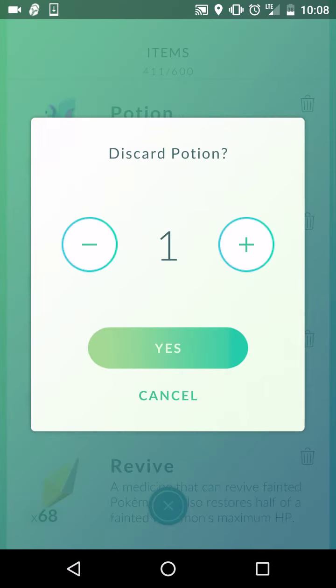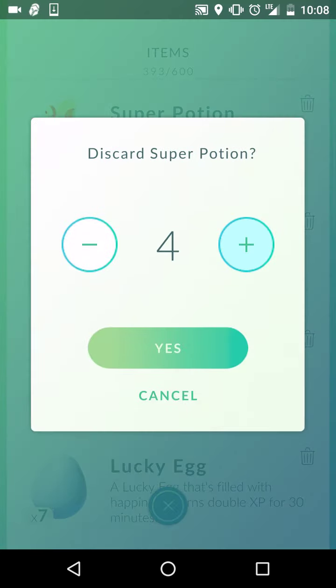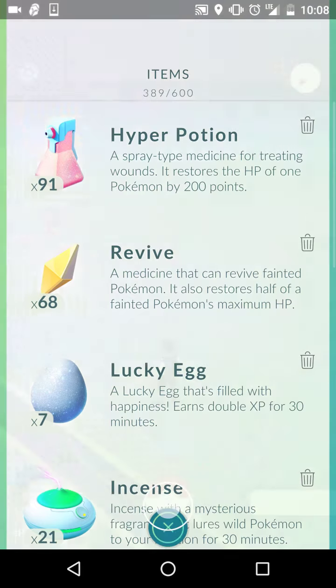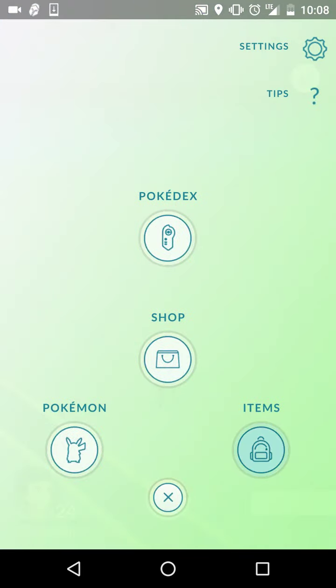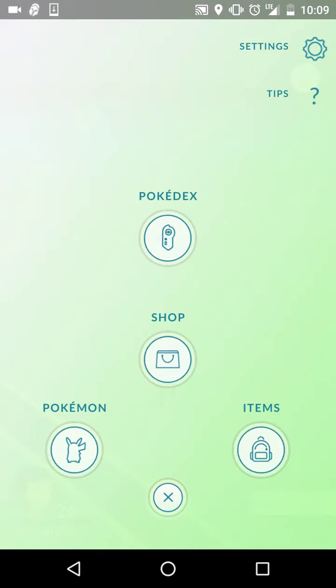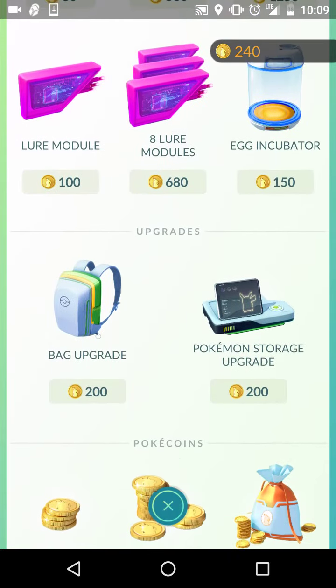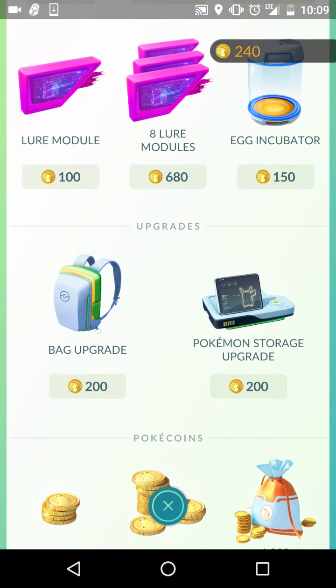I don't keep any of my regular potions — I keep my Hyper Potions but that's it. Bag upgrade is my first priority. I have 600 item slots now, so that's plenty. I think that's 200 coins per upgrade, 5 upgrades — that's 1,000 coins to do.